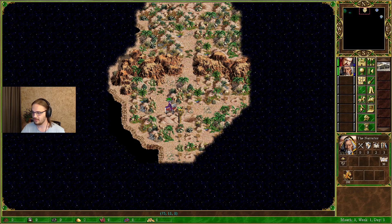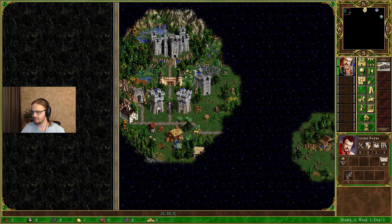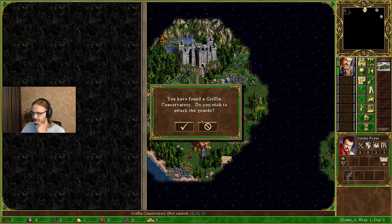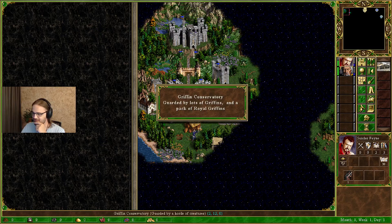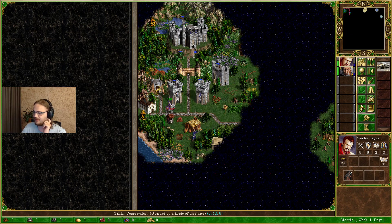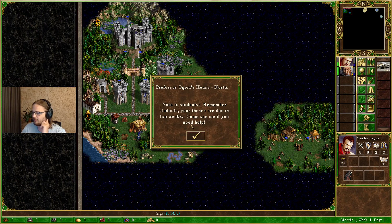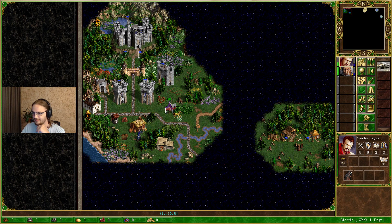Let's check this out — should we attack? No, not with lots of griffins and a pack of royal griffins. Oh, this is like the old conservatories that are massively underguarded. Interesting! Professor Ogham's house to the north — note to students: remember, your thesis is due in two weeks, come see me if you need help. Ogham doesn't seem like an entirely bad guy.